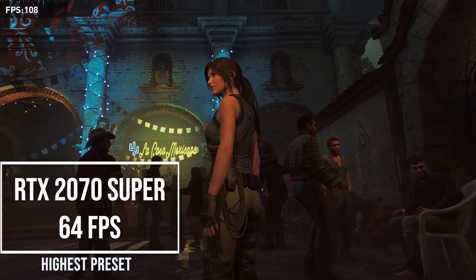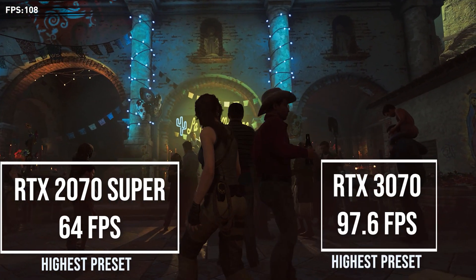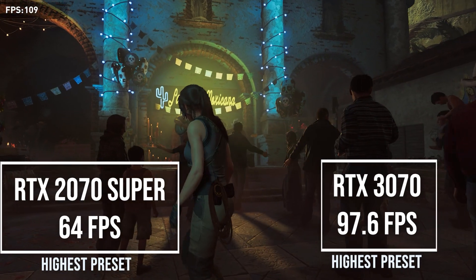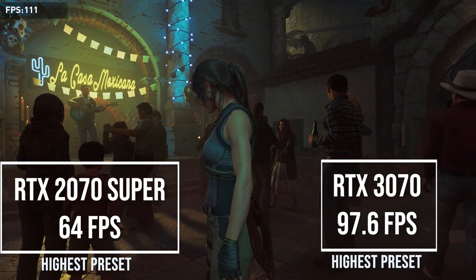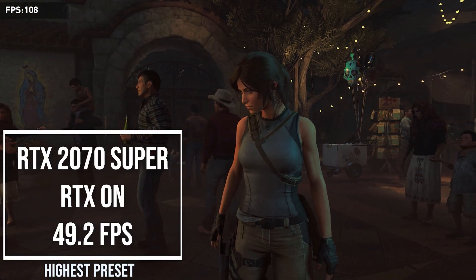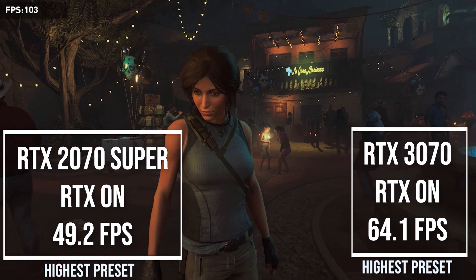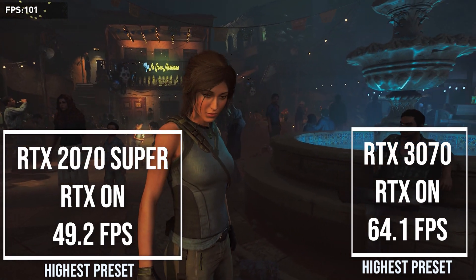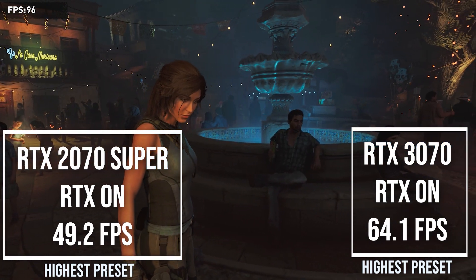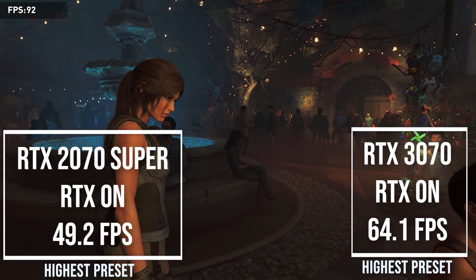In Shadow of the Tomb Raider, the 2070 Super managed to pull out 64 frames per second and the 3070 managed to get 97 frames per second on the highest preset — a massive 51% increase, which is incredible. Enabling RTX gave me 49 frames per second with the 2070 Super and 64 frames per second with the 3070. While this is only a 31% increase, ray tracing still pushes the boundaries of both cards, and this is a nice improvement overall.